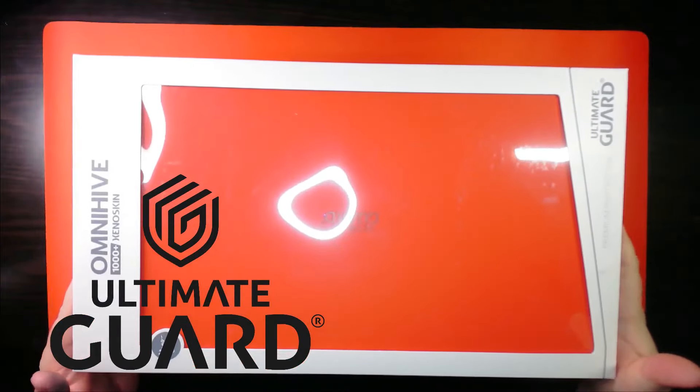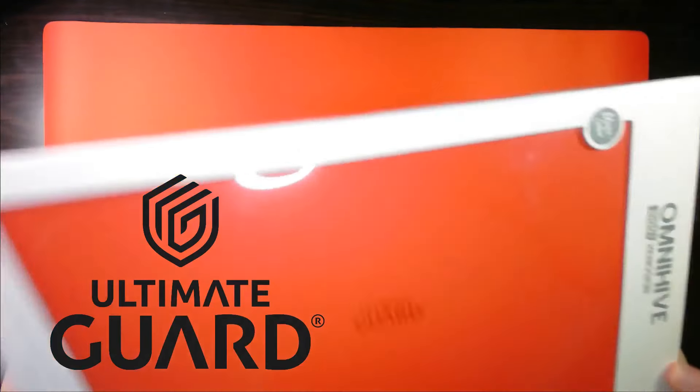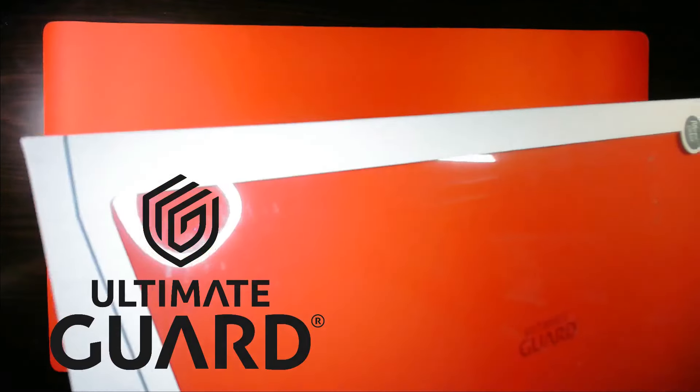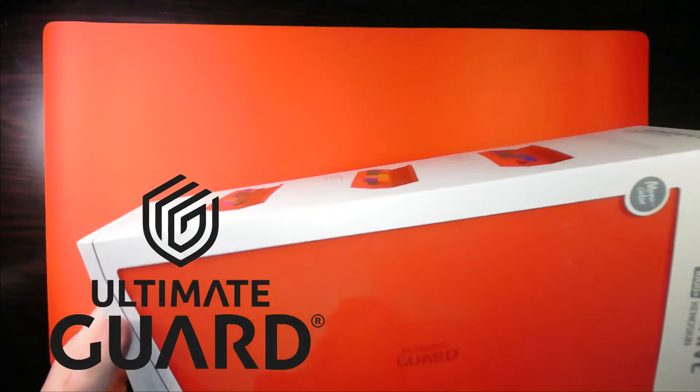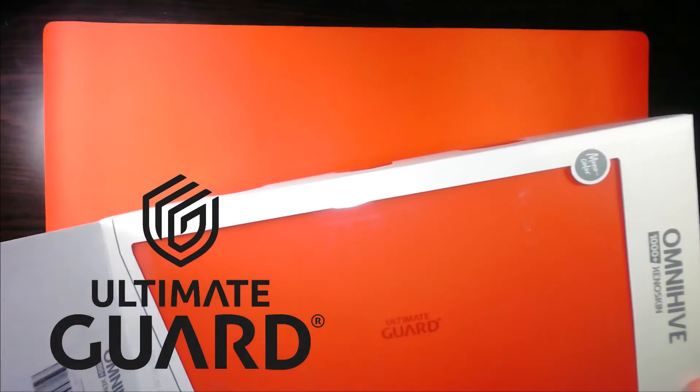One of my favorite products Ultimate Guard has is their Xenoskin Omnihive. Years ago, when my family and I would all go play Standard together, we would bring all of our decks inside of Xenoskin Omnihives. We could fit everyone's decks, spare tokens and dice, and everyone's playmats into two of these massive boxes.